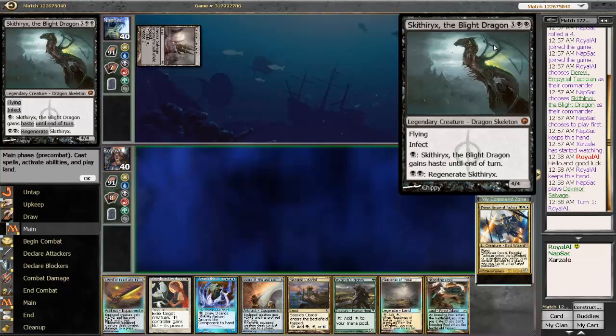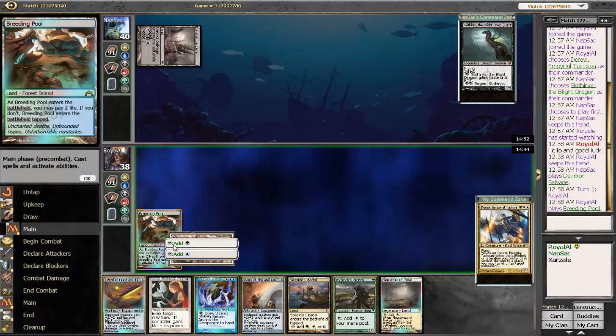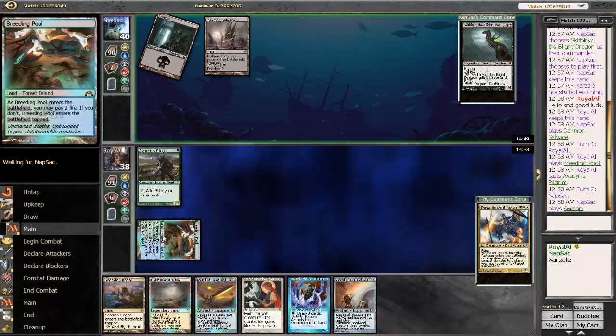Scytherix is actually a very strong card. He's a four-power flyer. In fact, he can have haste when it enters, so there's a lot going for him. And we're going to try to play Avacyn's Pilgrim, and then next turn we can play Derevi maybe.